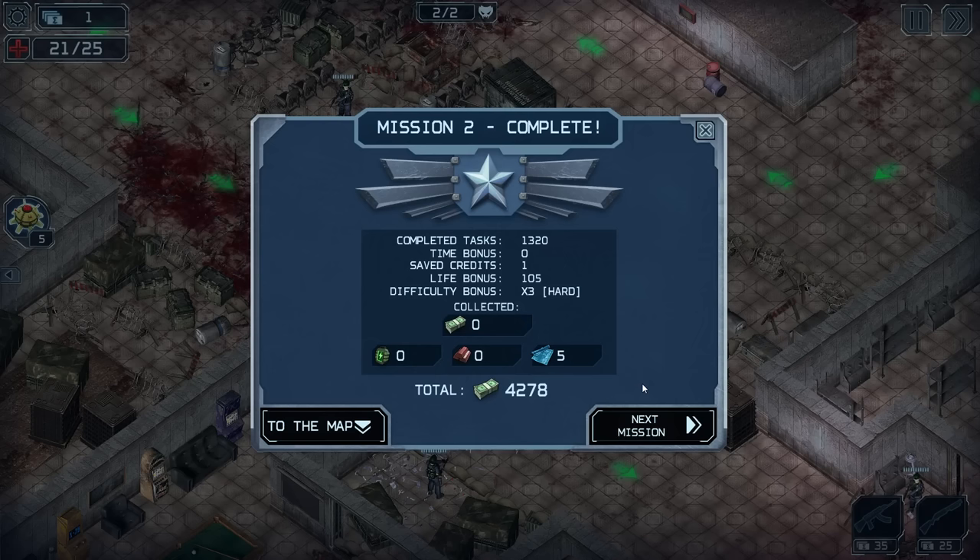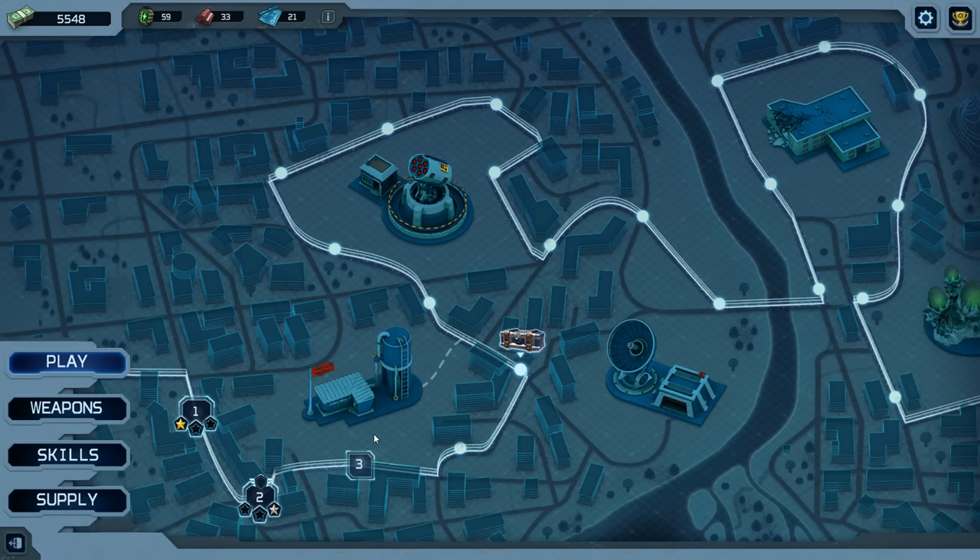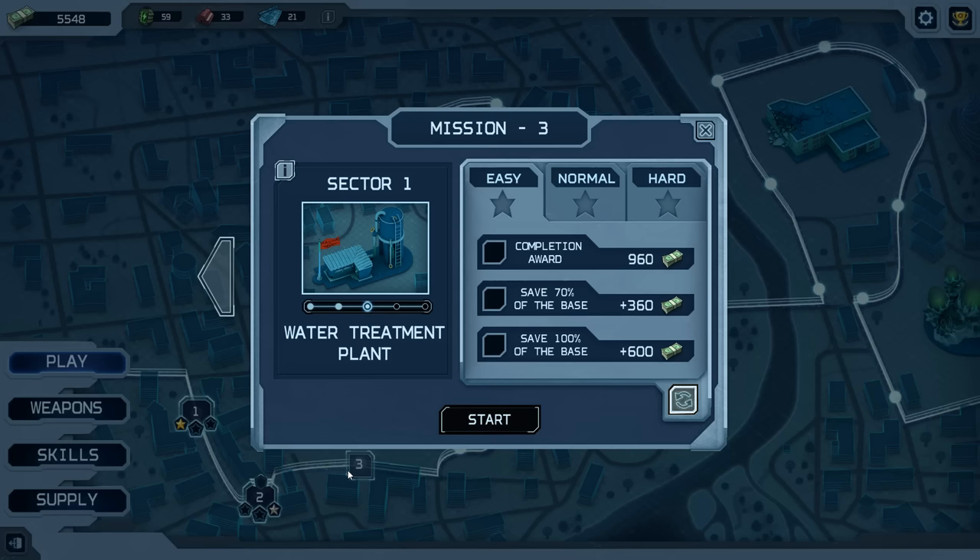Life bonus 105, difficulty bonus. I don't know what all this means. I got the hard star mission. So once you beat it on hard, you can actually go back and beat it on medium and easy and collect even more money that way — that's actually pretty cool. I'm going to continue forward, but I'm going to play normal this time because I think hard might have been a little too hard for me.